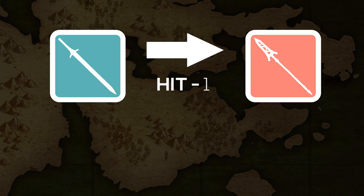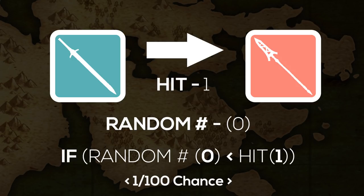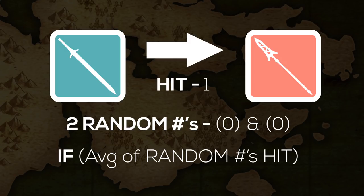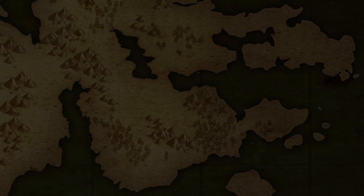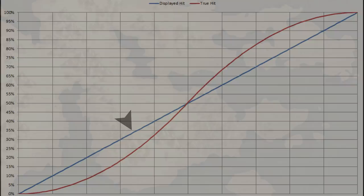Let's say I have a 1% chance of hitting an enemy. In single roll RNG, the chances of that attack landing are exactly as stated — 1 out of 100, 1%. The game has to roll a 0 for that attack to land. But in double roll, since it compares the average of two numbers rolled instead of one, in order to attain an average below 1, both numbers generated would have to be 0, or one of them a 1. That's only 3 out of 10,000 combinations — 0.03%. We went from 1 out of 100 with single roll to 3 out of 10,000 with double roll. This effect is carried throughout the hit rates and ends up looking like this on a graph: dead even at 50, trending higher as you get towards 100, and lower as you get towards 0.